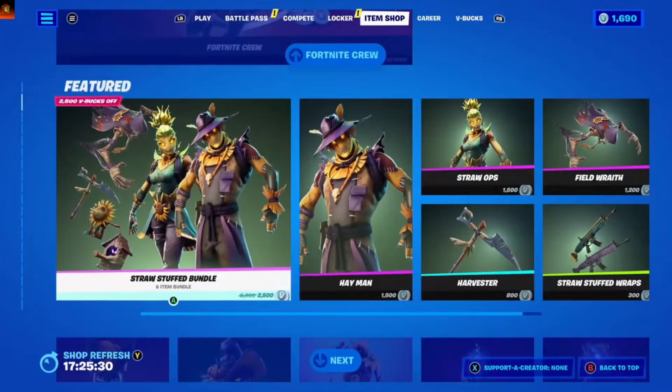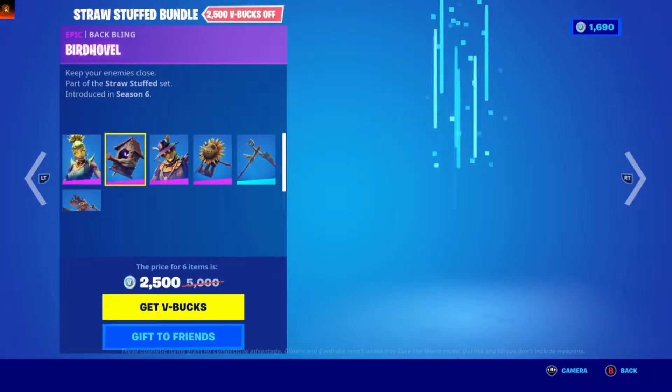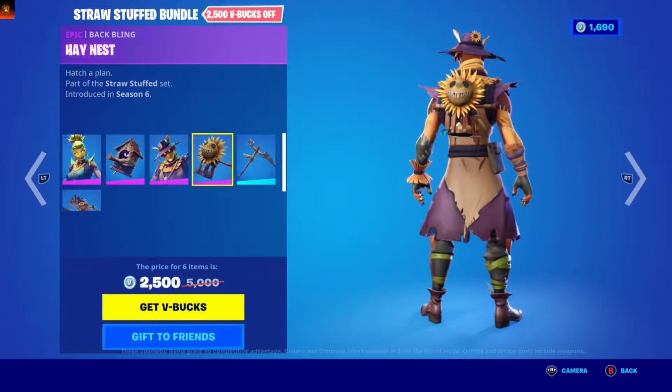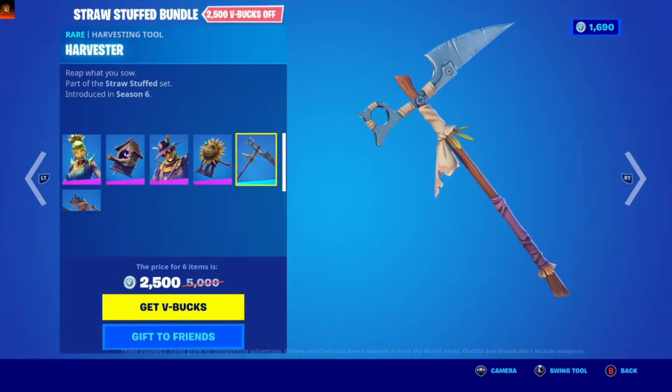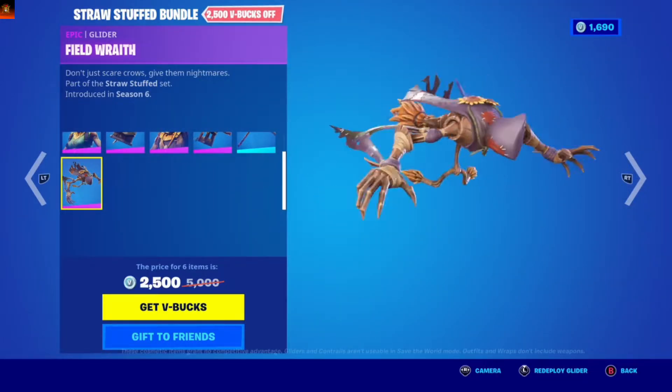So this is the crew pack. Straws bundle — straws, bird hovel, hay man, hay nest, harvester, field rat.